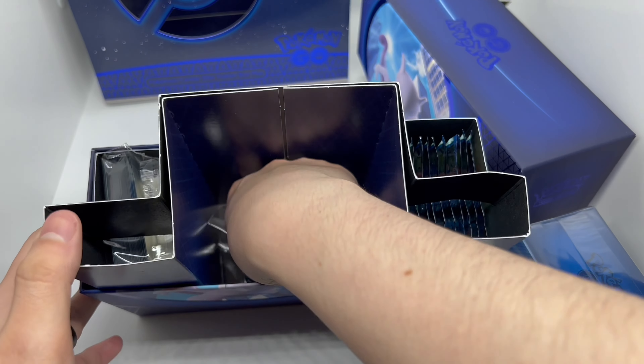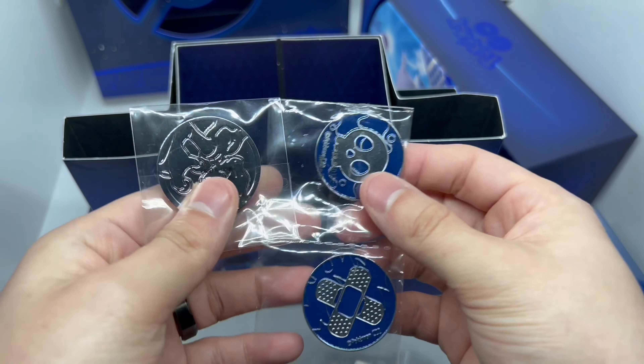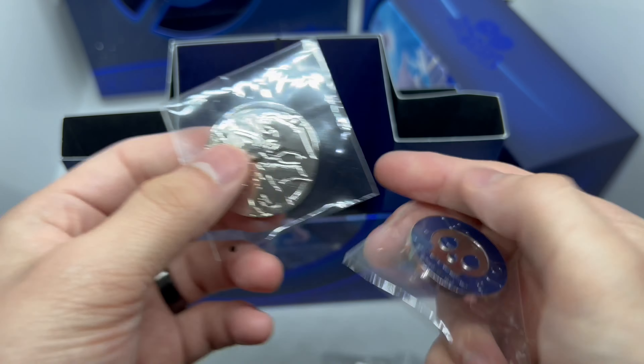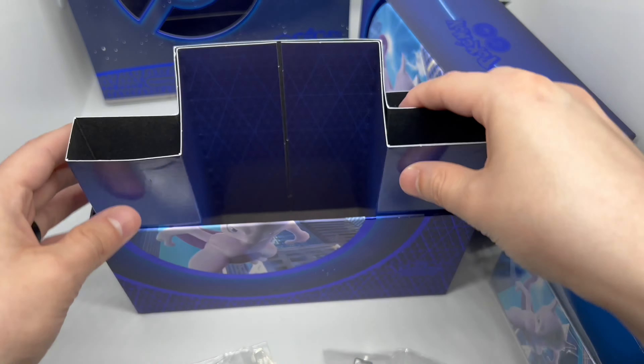We got some more goodies — the little V-Star acrylic V-Star marker, some metal die, and a metal coin of Mewtwo, very nice. Also some metal coins here — the metal ones are always cool.